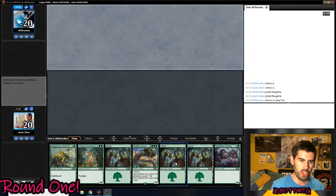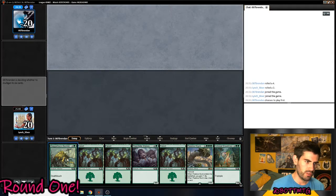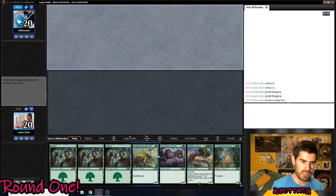Welcome back to Burn Off the Top MTG. We're on the draw here. We've got a 3 drop, a 5 drop, a 6 drop and a 7 drop. We've got no interaction. I'm thinking, should I keep this hand?